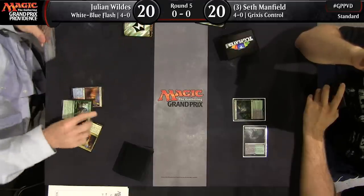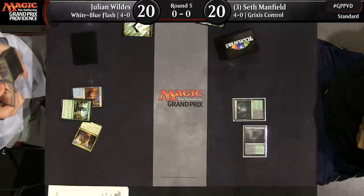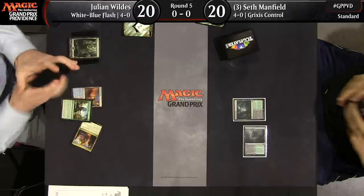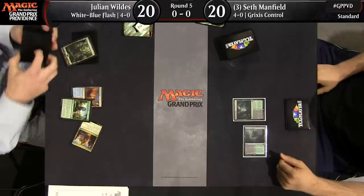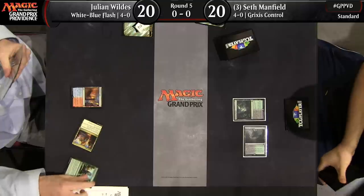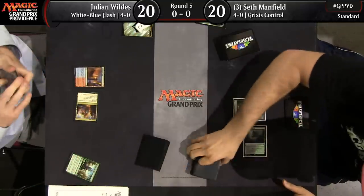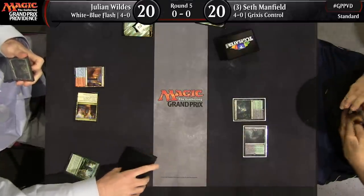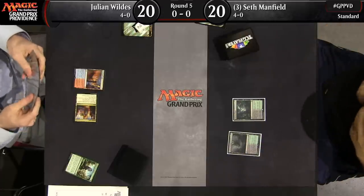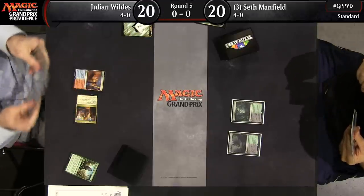The game is off to a pretty slow start, just a couple of lands for each player. It looks like an Attune with Aether for Julian, providing some energy and also another land. Julian is on 4-color energy, it looks like. Seth is on Black-Green Delirium. The Aether Hubs are going to be really crucial in him being able to cast all his spells, and Attune with Aether is also a big part of that.